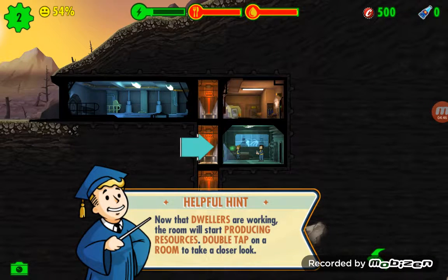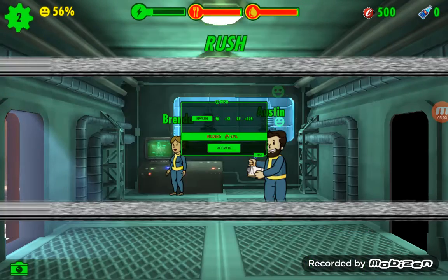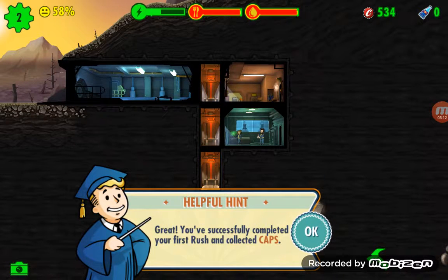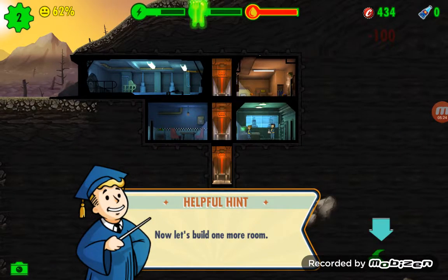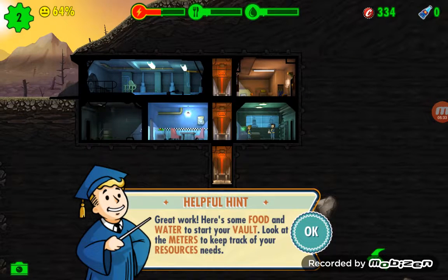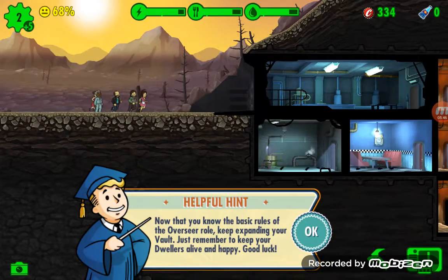Now that dwellers are working in the room, they start producing resources. Double tap a room to take a closer look. You can rush the room — tap the rush button, open the rush. Success! You've completed your first rush and collected caps! Let's build a second room — a water treatment, right next to the diner. There's some food and water there. You can track your resources. More dwellers! Wow, that's a lot of dwellers.